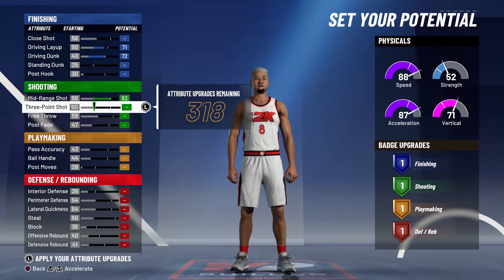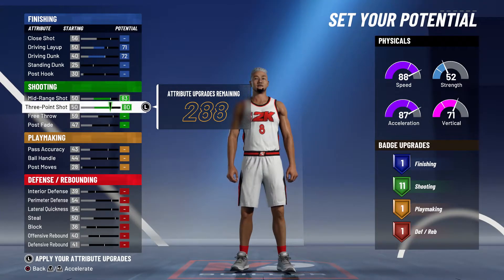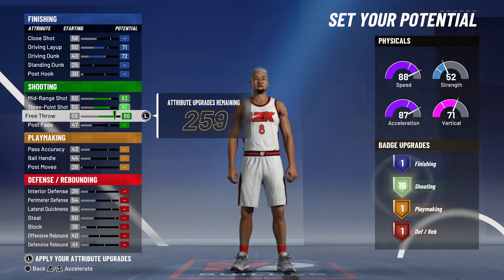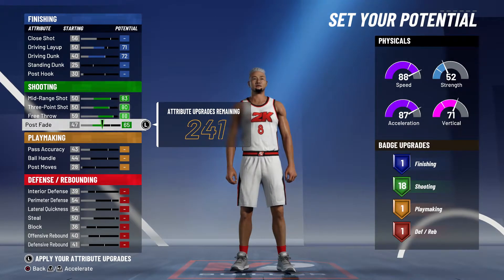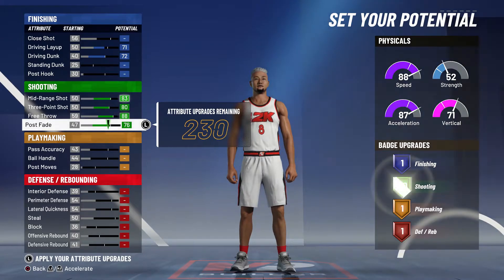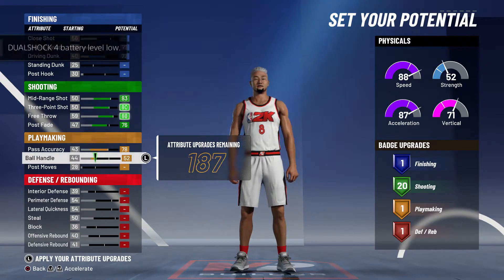Go straight to shooter — max out the mid-range, max out the three-point shot, max out your free throw, and max out the post fade at like a 76. Then put your pass accuracy all the way up.